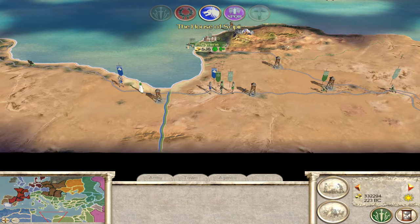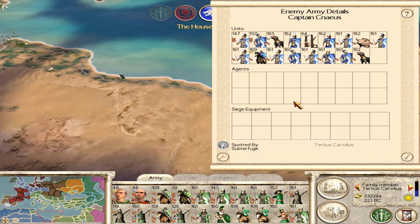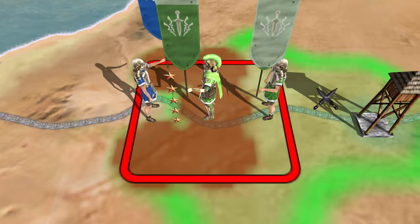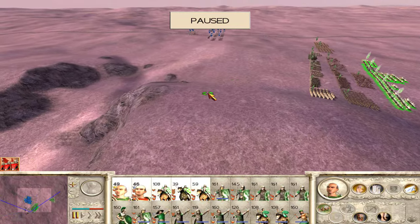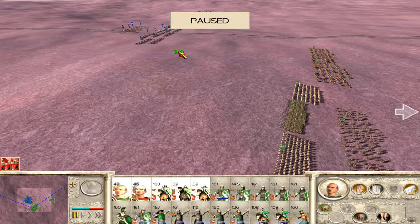Here we go again — this time they're only bringing one army, so it's one to one. I'm not going to allow the AI to control those little scrubs in the back. They've got onagers, war dogs, one cavalry unit, and a bunch of infantry — no archers again. But the onagers can do some serious damage, so we'll have to see what we can do about those onagers. I've lined up on the left because I kind of like this hill over here.